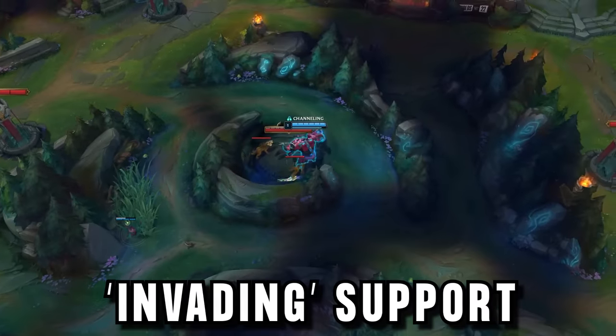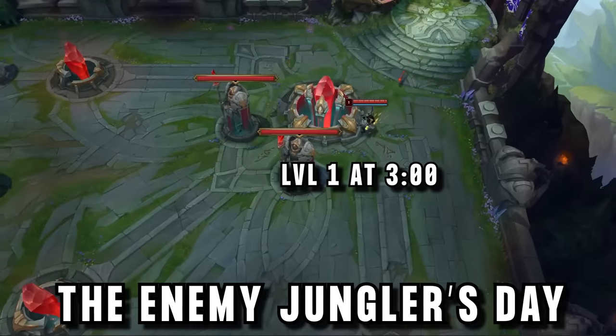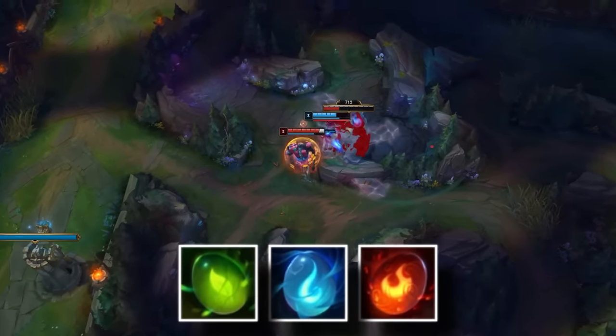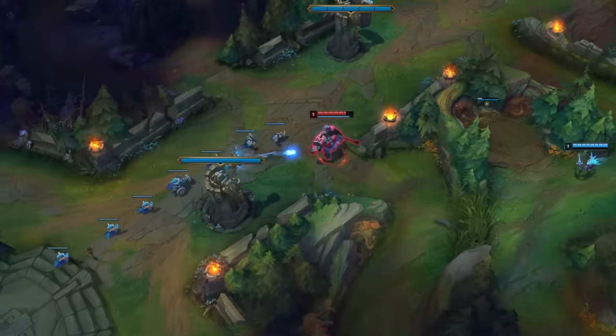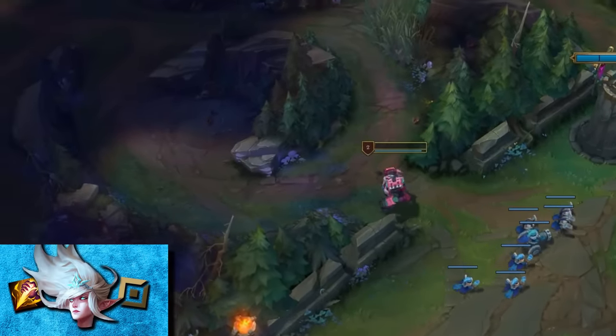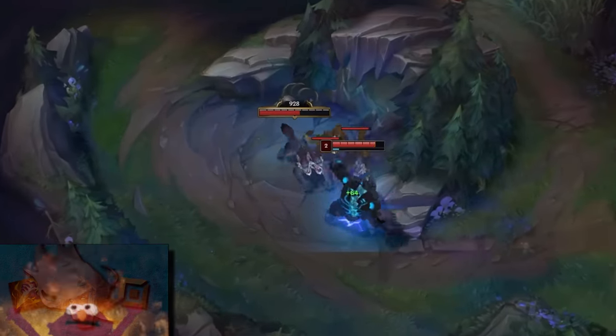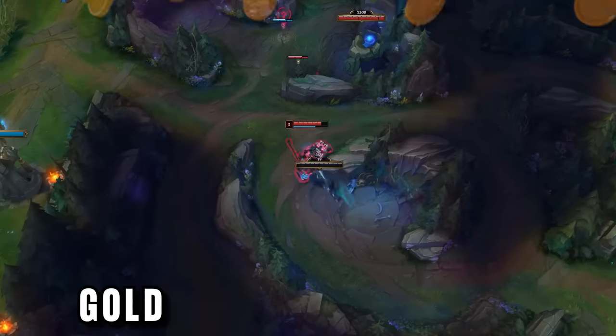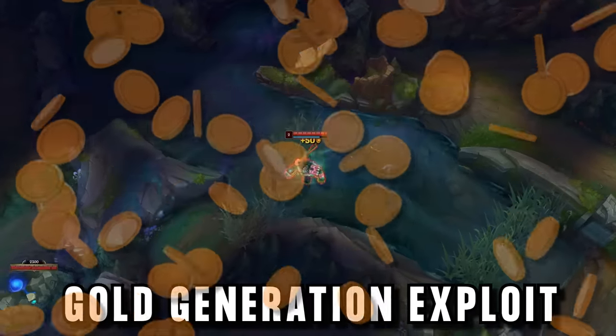In season 13 with teleport smite Scion he is completely changing the support meta. This is an invading strategy where his goal is to completely ruin the enemy jungler's day, smiting away their camps, upgrading his own jungle item and not even going bot lane. The last time I saw something this insane was smite Janna top lane, and this new pick also has a gold generation exploit to get him ahead.